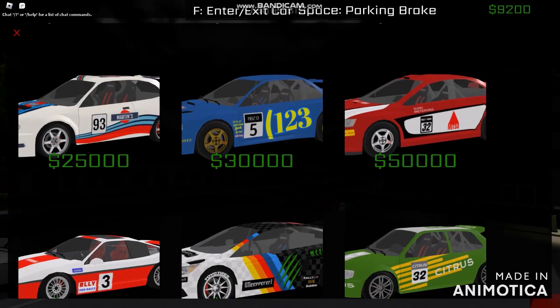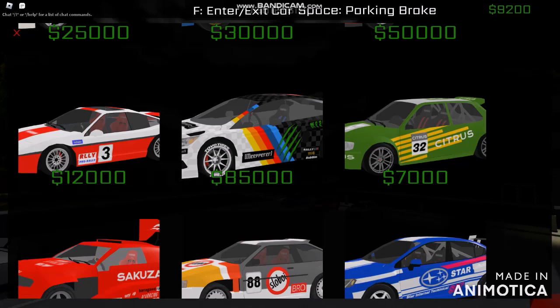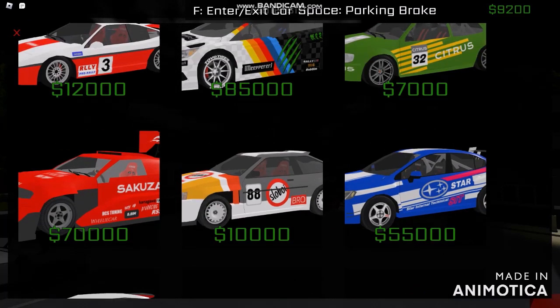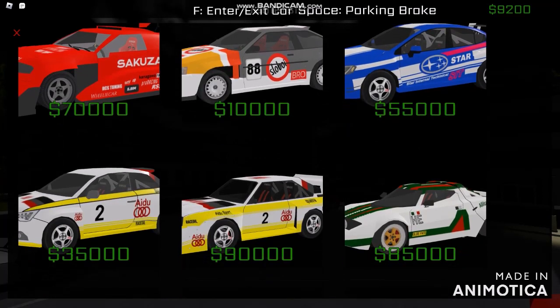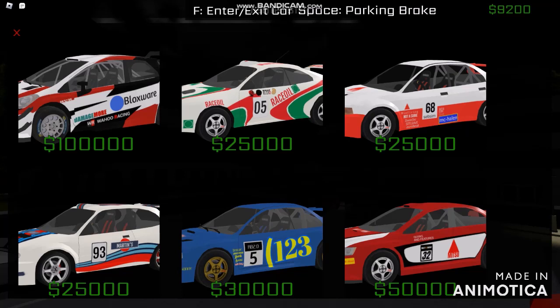I currently have nine thousand two hundred dollars. Before we get the cost, there's more than ten thousand for some of these things. The most expensive ones go from seventy thousand dollars up to eighty-five thousand, ninety thousand, and even a hundred thousand dollars. It says the most expensive is the Toyota Yaris.